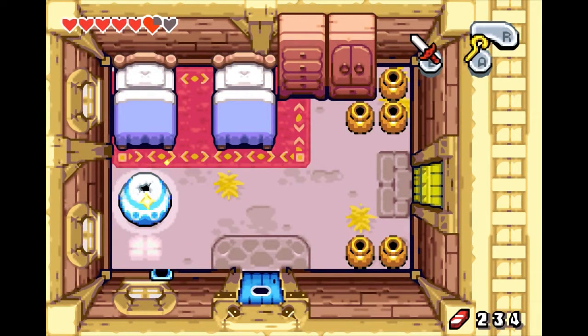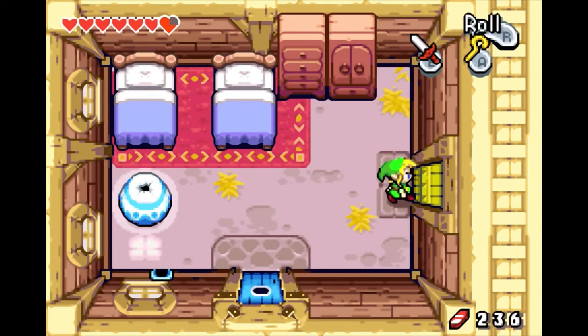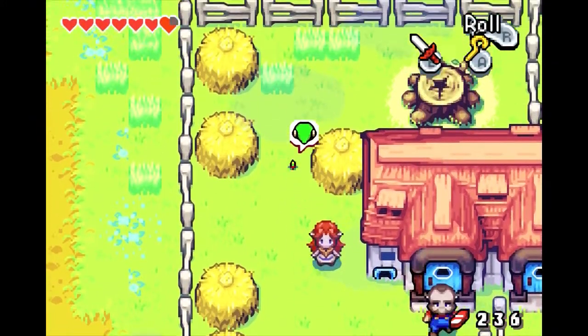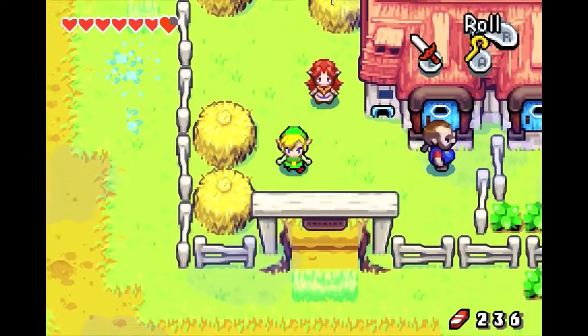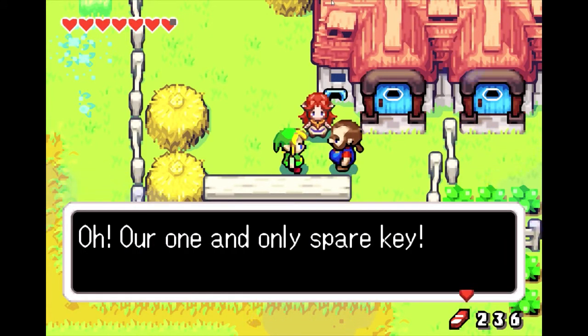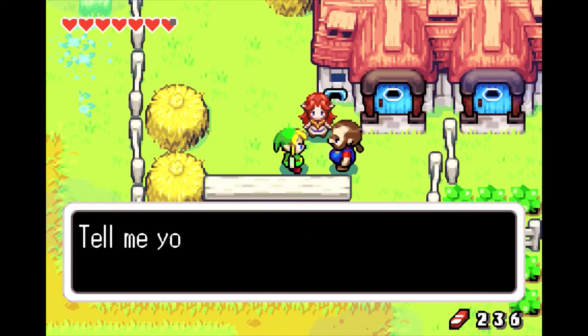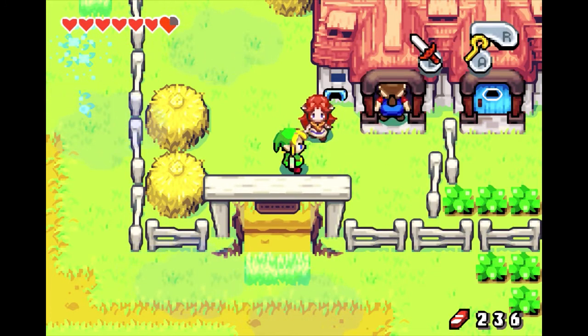Okay, grow. Smash pots. Did he hide it in a pot? He hid it in a pot. Of course he did. So I suppose you wouldn't want to walk out of his house from the inside after he thought he locked the door. So we're going to transform and go the long way around, because that would be a little creepy to walk out of his house. We'll just make it look like we robbed it anyway. Here you go Talon, we found your key — in a hay bale. I'm Blue, the house thief.